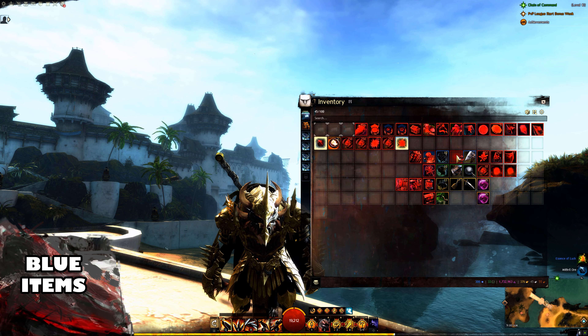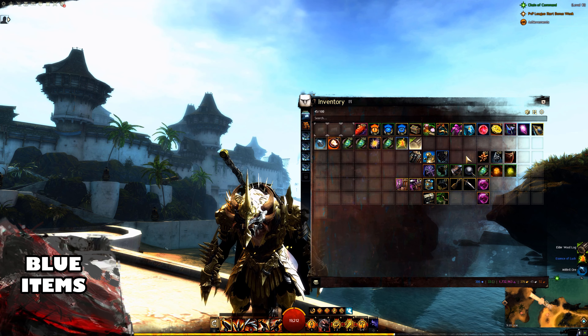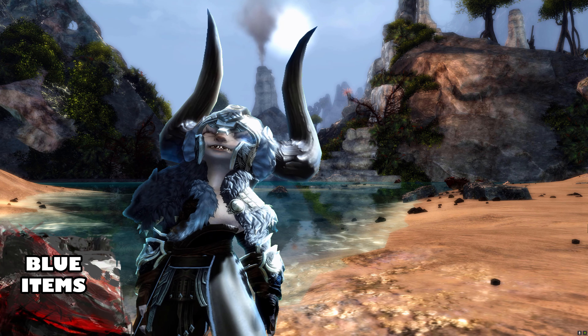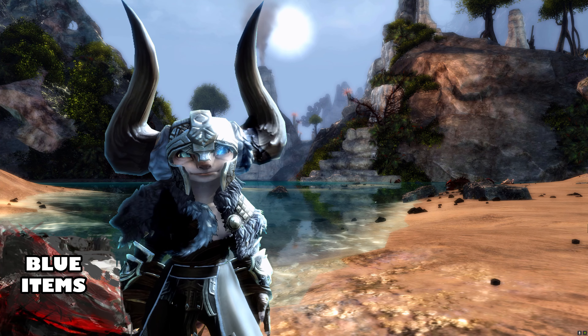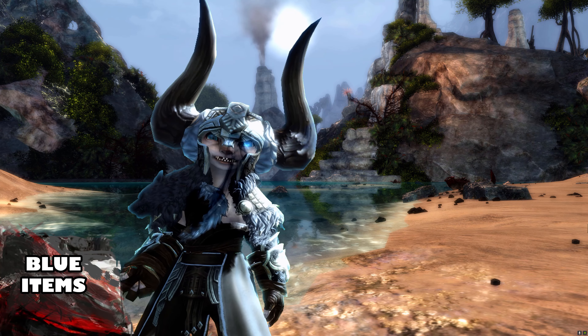The chance for salvaging upgrades means a chance to salvage runes or sigils inside of the item you're salvaging. We'll talk more about that when we get to the green items. The reason you'll want to use either a Copper Fed Salvager-O-Matic or a basic salvage kit is because these items don't yield much loot when salvaged — they're just the basic items.